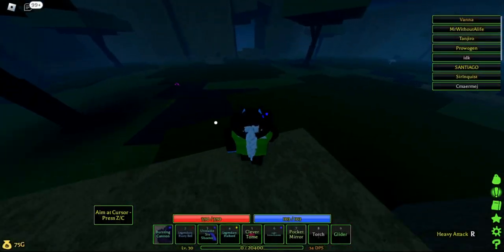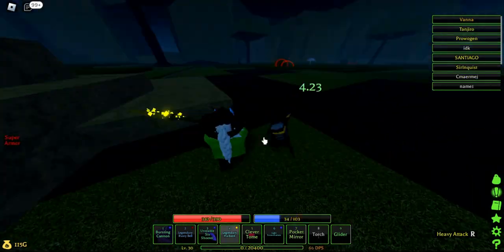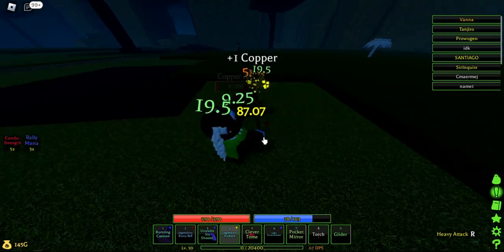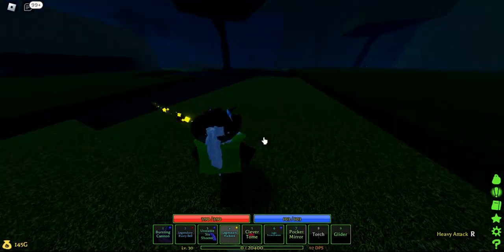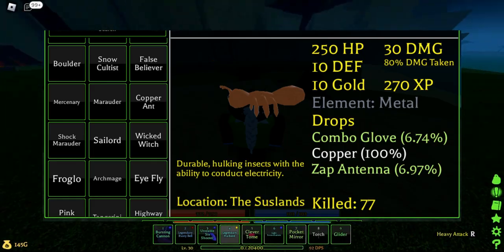We're almost done! All we need is a few more accessories. One of them is the combo club. This is found at the savannah, which is on the right side of Pogo Path. You will have to grind the copper ants, which drops the item.